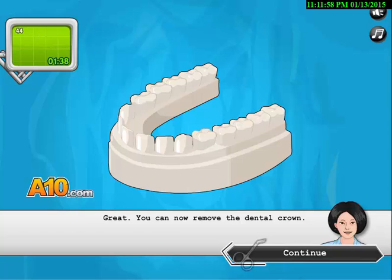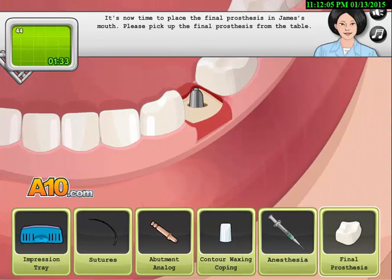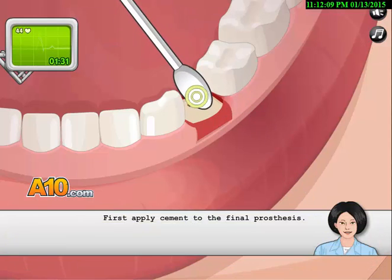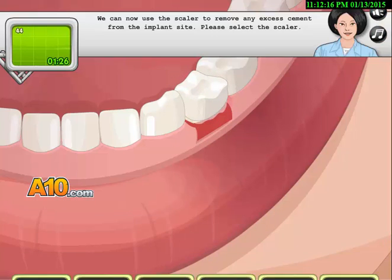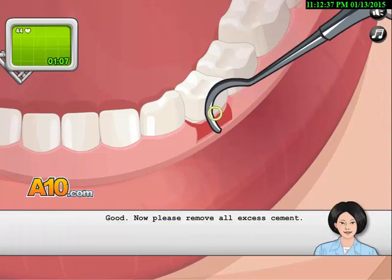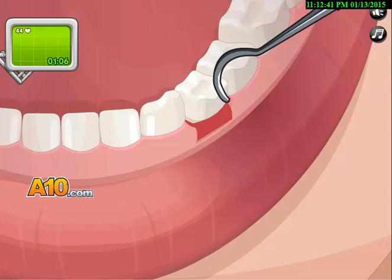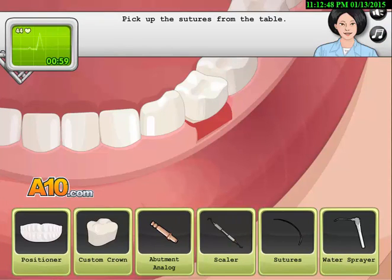What the heck are we doing? We'll now finish the framework with a custom-made crown. Is this his teeth? Now it's time to place the final prosthesis — first you have to cement it, and now we can finally put it on. We remove any excess cement from the implant site. I can just imagine that scratching my jaw. There you go — pick up the scissors from the table.